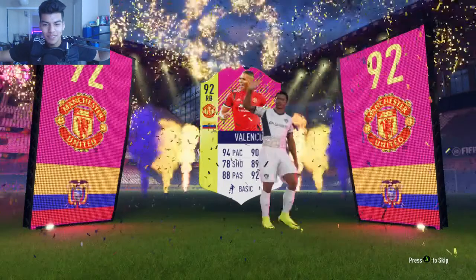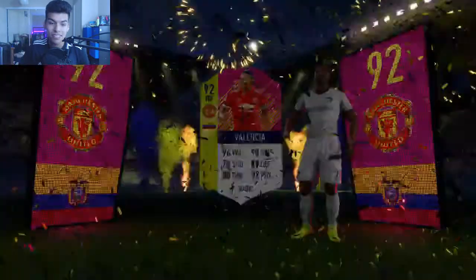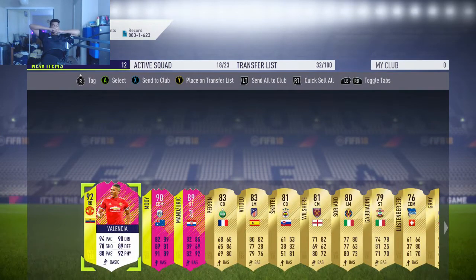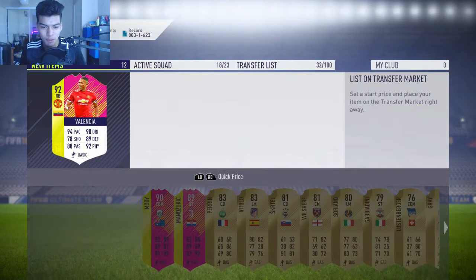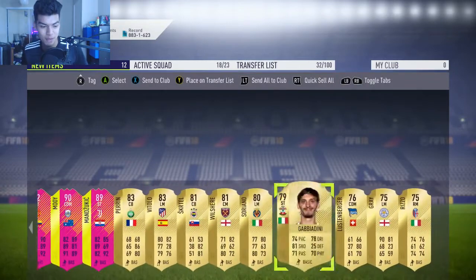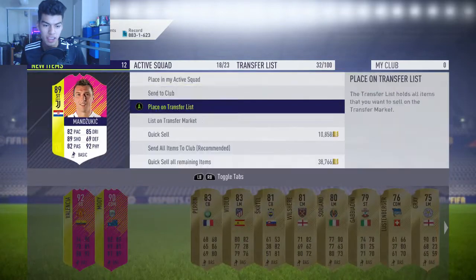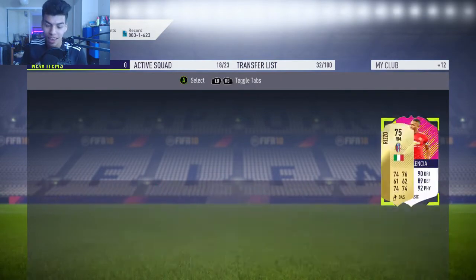Antonio Valencia is most likely the best right back in the game — he's around 300k isn't he? Oh boy! You guys are about to see why I'm so happy. Aaron is a great card but he won't fit the team, he's 50k which is great. Manzukic is a pretty sick pull as well — 18,000 coins, not too bad. But that Antonio Valencia combined with Sergio Aguero...